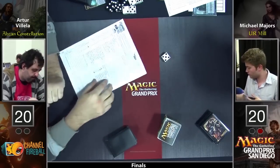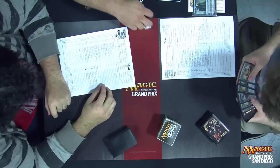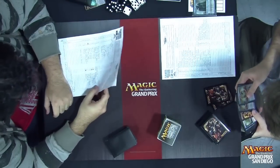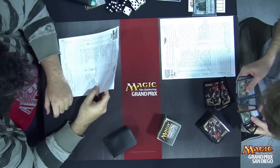It looked like a really good draw for Arturo, but was not up to snuff. Double Tutelage sinks him — gets the job done. Wow, that was insane. This thing could be over very quickly.